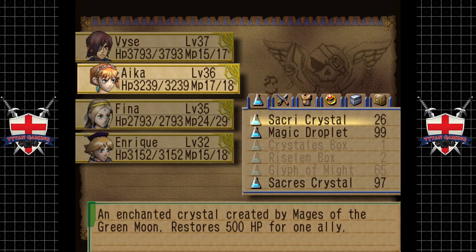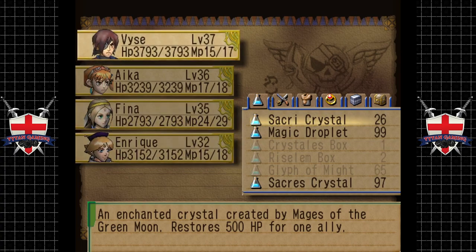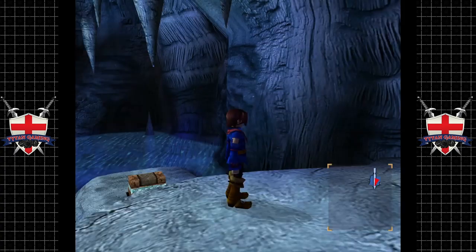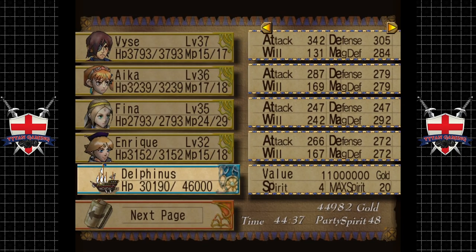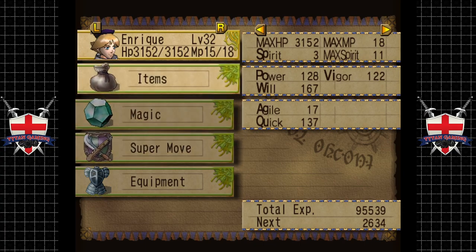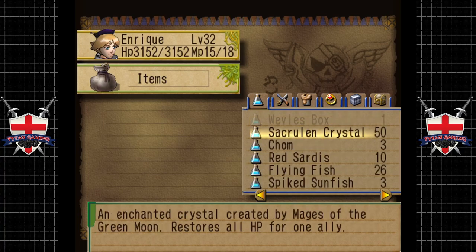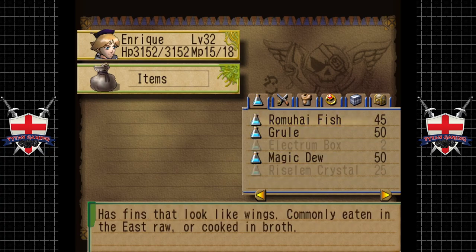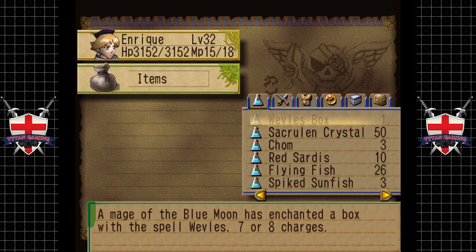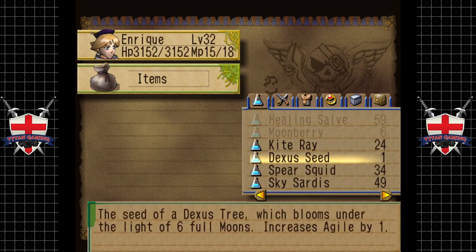Whoa - that was a lot of money! Dude, that was insanity - and a Dexa Seed! That was pretty mad. Let's heal everybody up because we did take a little bit of a beating there. Vase has got nearly 4000 HP. Ica's the closest behind. Fena - interesting. Enrique isn't that far away from a health standpoint.